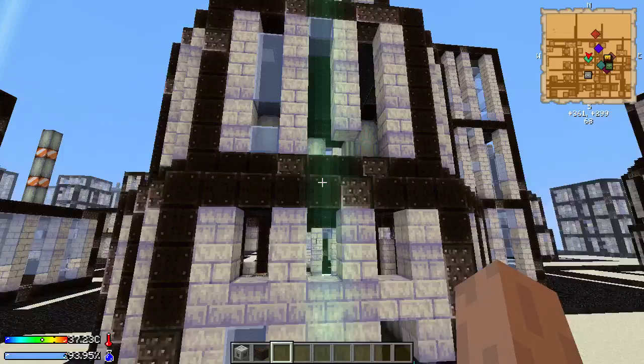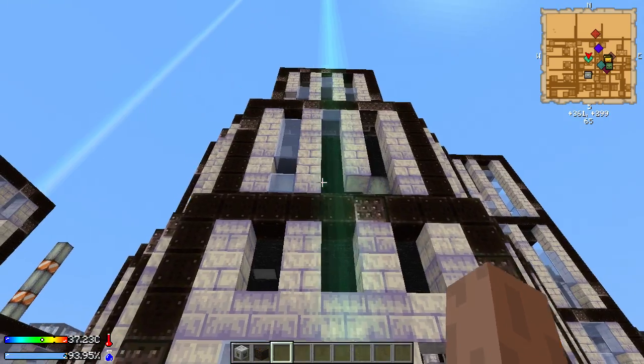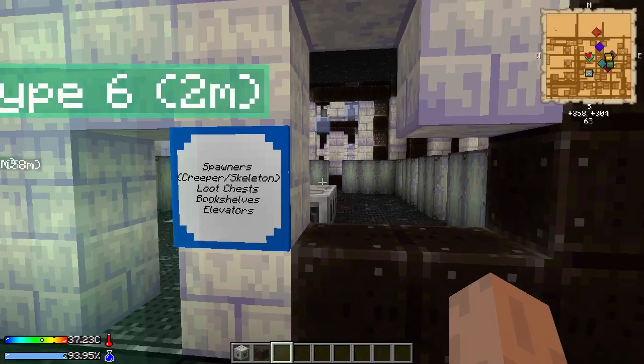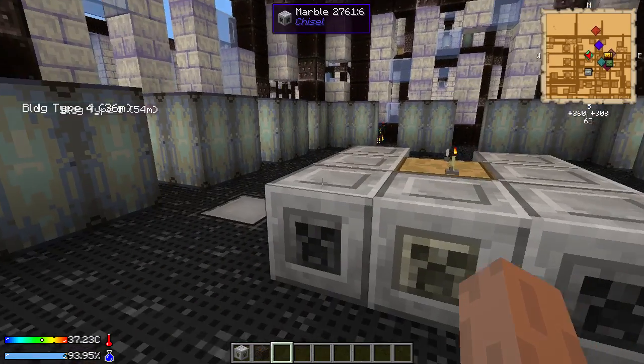The sixth and final building type is this one. It kind of reminds me of a town hall but once you get inside you'll notice it is not like a town hall at all. These buildings often come equipped with multiple spawners, elevators, and lots of bookshelves — so if you want to get enchanting early on or grab books, feel free to come here. There are also more loot chests.